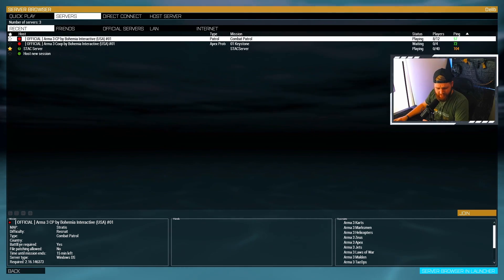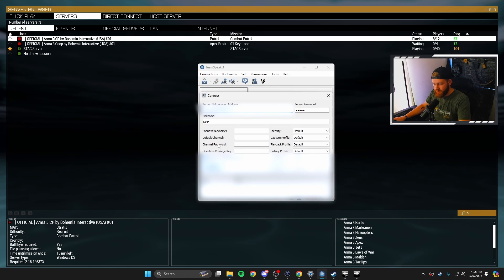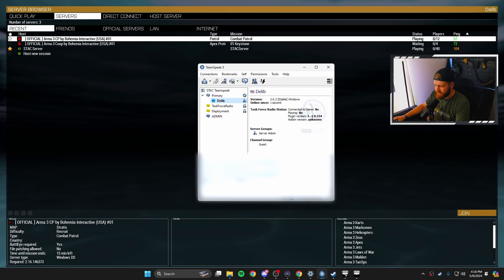Now we've entered Arma and we're going to open TeamSpeak back up. When you're ready to log into your TeamSpeak server, hit Connections in the top left, then Connect — or just press Ctrl+S to pop that screen up automatically. I'll blur the details to avoid griefers. In the connect screen, enter the server IP address, the password for your unit, and your nickname — whatever you go by in game. It makes it easier for people to keep track of who's who. Hit Connect and that'll launch you into your server.